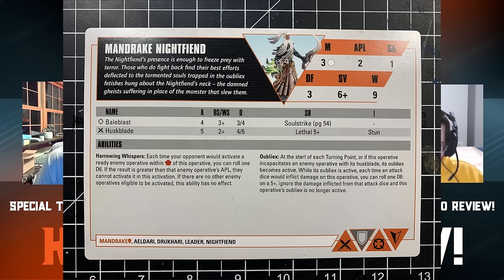Moving to the tactical ploys. Slither Out of Sight: at the end of any operative's activation, select one friendly Mandrake operative with an engage order that is within shadow — change their order to conceal. You can activate a guy, flip to engage, shoot somebody, then pay a CP to go back to conceal. Theoretically you can also use it on a different model — say you charged and killed a target, so there's no more threat, but another model across the board is about to get into trouble.